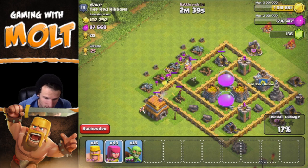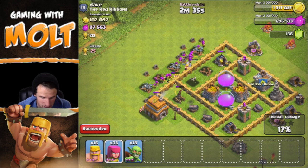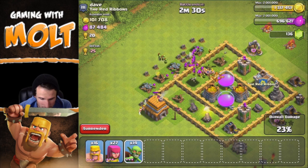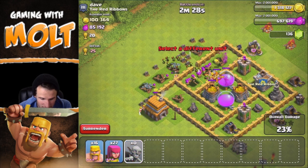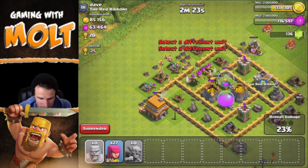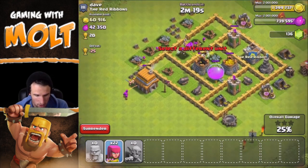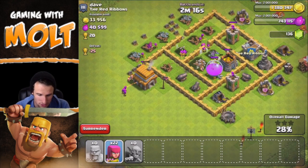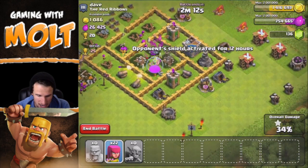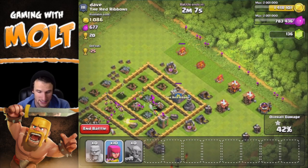Now let's get our barbarians and archers inside. We'll take out that gold mine right here before we drop off our goblins, so they head straight into the middle of the base and hopefully grab all of this elixir. Now that both mortars are down, we shouldn't have a problem. There's 40,000 elixir left and I believe it's all in that storage right there, so as long as they get the majority of that we'll be good.